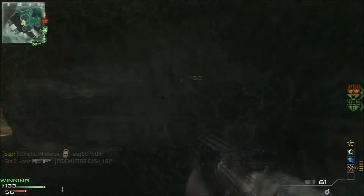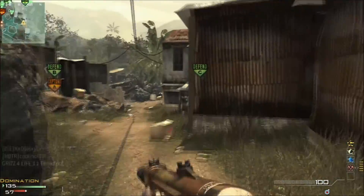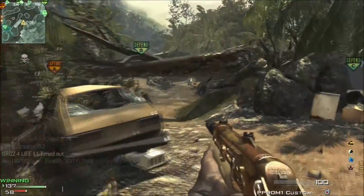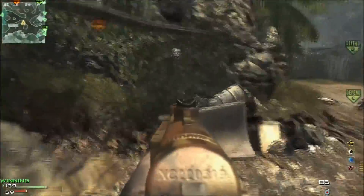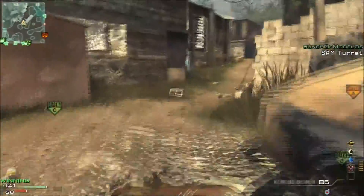Now that he has the all-specialist bonus, he has Marksman on so he can see throughout this dark cave. That's very helpful when you're going for a MOAB, especially on this map, because there are lots of dark places in the back where he's been controlling the area near A. Having Marksman on is always a good thing.